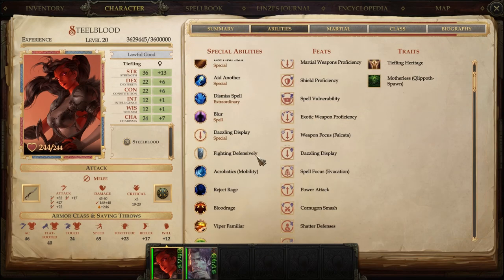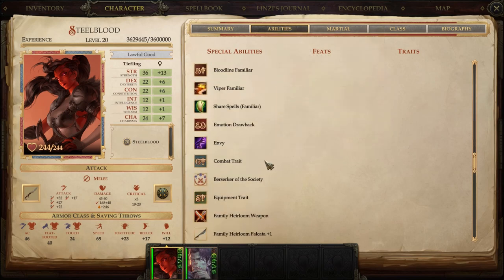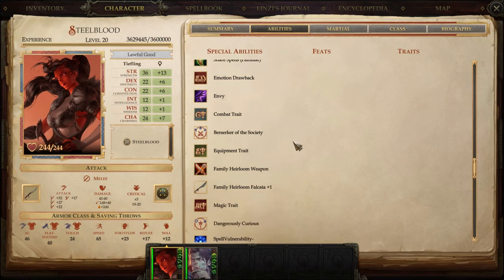Another thing we have access to at level 1, besides our familiar, is traits. The fact that you're making this character from scratch means at level 1 you get two traits for free. You don't have to pick traits, but they're awesome and you should totally do so.